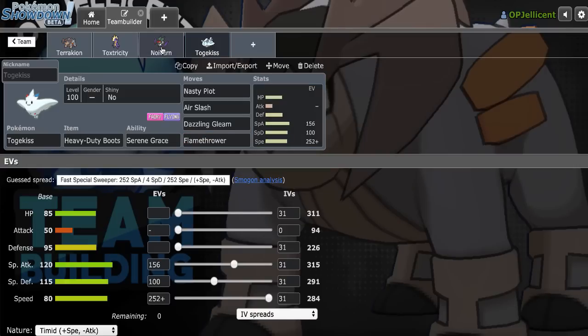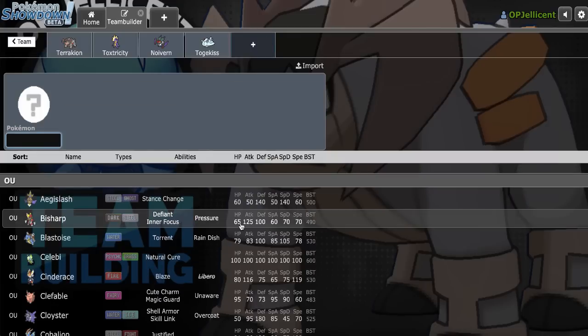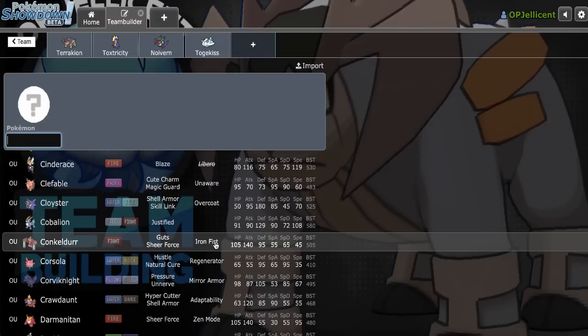Flamethrower is a secondary way to break through Corviknight — a lot of people will pivot Corviknight on Togekiss, so if I Nasty Plot up and then plus-two Flamethrower, that's great for Noivern and Terrakion. Corviknight straight up eats Life Orb Close Combats from Terrakion, so I need another way to break it down.